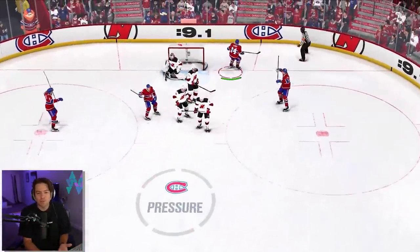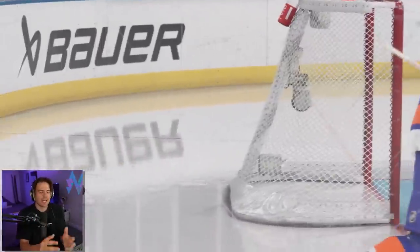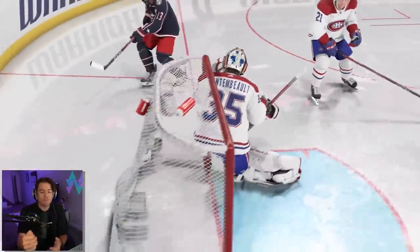Dekes should be something you go into practice mode and grind away at until you get perfect. To make it so you can just tap the Y button for the Michigan just feels too easy. I know a lot of people never even pulled it off, but there's something special about actually having to put in the work, and that is now gone. You still need the right placement and timing, but it just doesn't feel right to me. I'm not the biggest fan of this change right now, but I gotta give it more time.